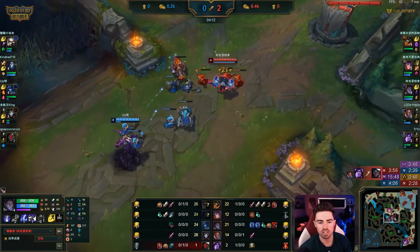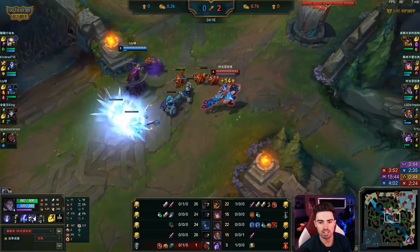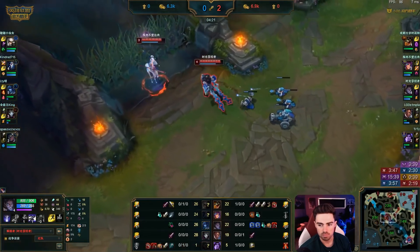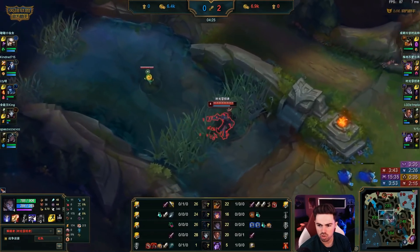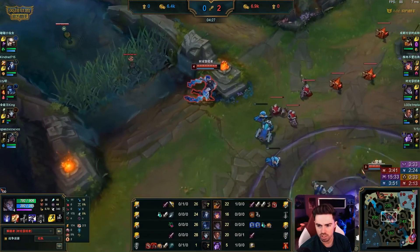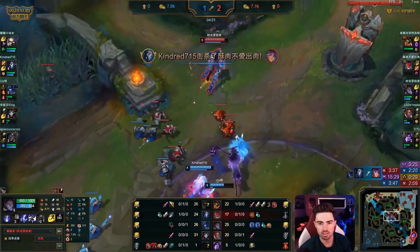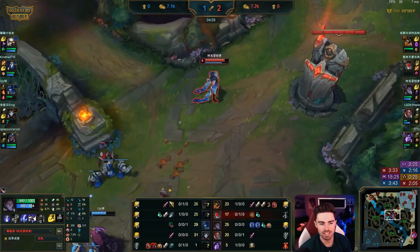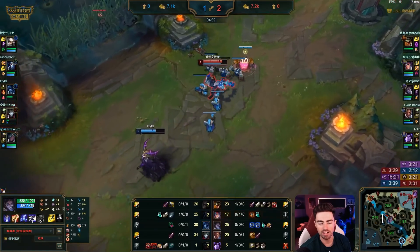He pulls the freeze — you see the wave here. But the Lillia just ruins the wave; she wants to shove. You hate to see it — he had a nice freeze setup, Lissandra had no mana and had to base. Oh, if that Q — he should have saved the Q for when the E landed. That's a shame. The wave is still situated perfectly though.